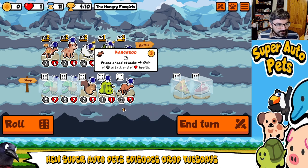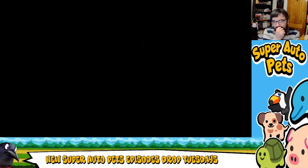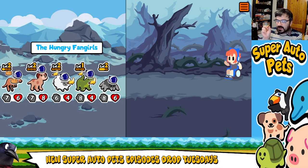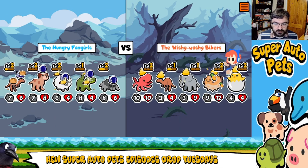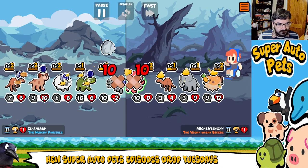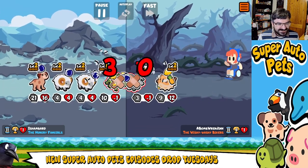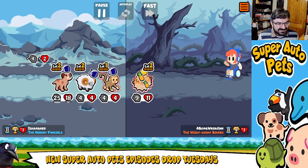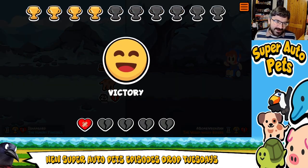And Pizza! We're going to have some choices. I want to use Steak on Spider, just so it gives Spider some oomph. I am surprised Dog survived that — we got very lucky there. We keep losing though.